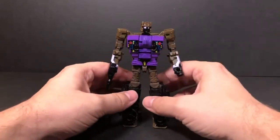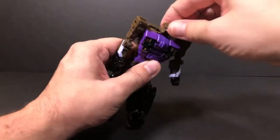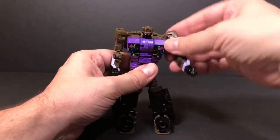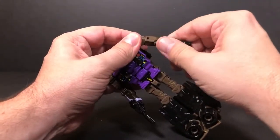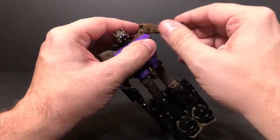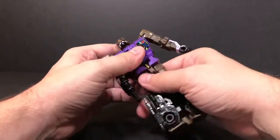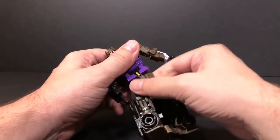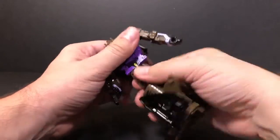For articulation: the head is on a ball joint so you get a full range of movement. The shoulders are on ball joints — you can go back, forward, and out to the side. There's a bicep cut underneath there and an elbow bend that allows full bend, mainly due to transformation. He has a waist swivel but it's very tight from the click-in mechanism, making it tight on both ends.